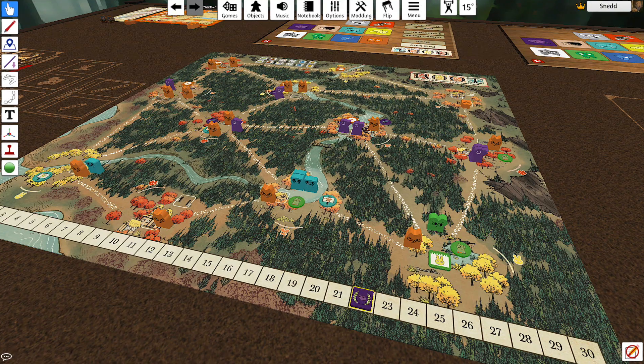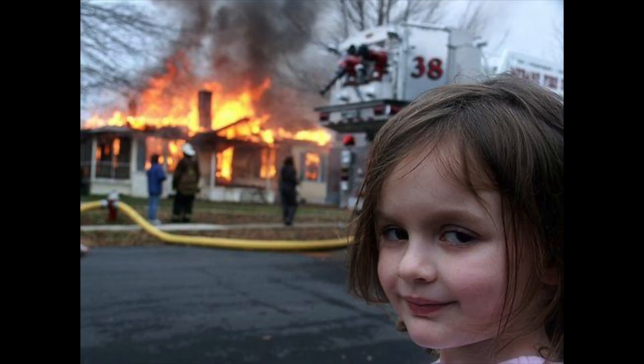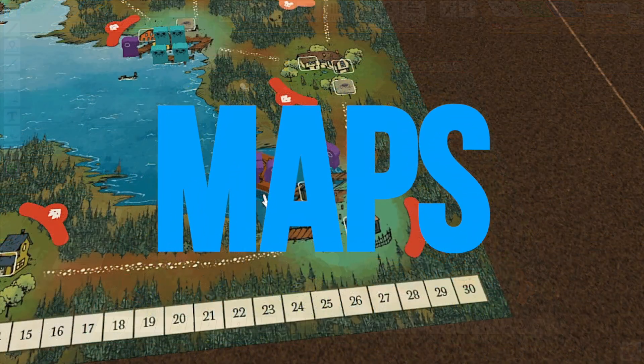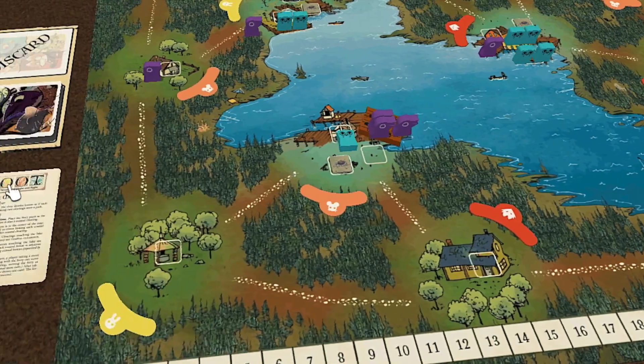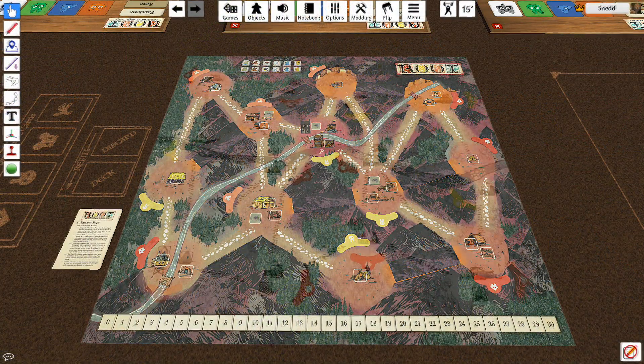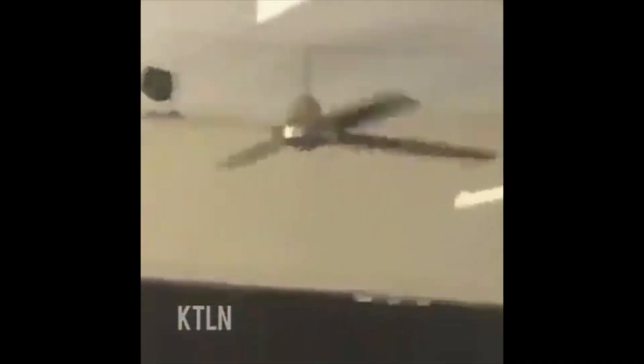If you're playing as Corvids and your reach just hits that sweet 21, you're probably in for a pretty easy game. Let's talk about the maps. My favorite map with Corvids is definitely the Lake Map — being nimble and having that extra card draw constantly is awesome. Mountain and Windermap give a lot of weight to your snares, and the Autumn Map is fine. Let's see what mischief they can get up to in the woodlands.